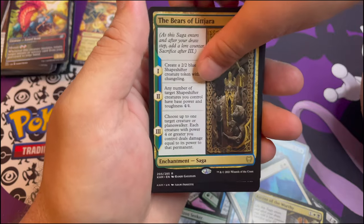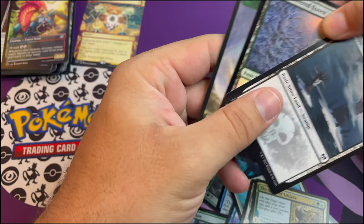For the rare we have another saga - Saga of the Bears of Lejara - and a snow-covered swamp and a foil snow-covered swamp. Very cool!